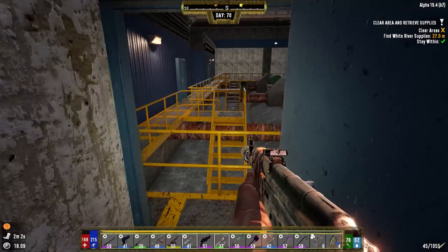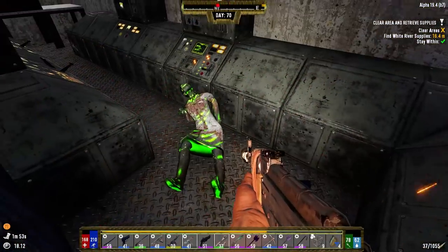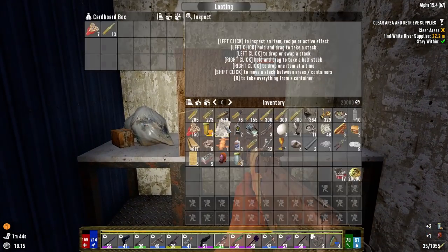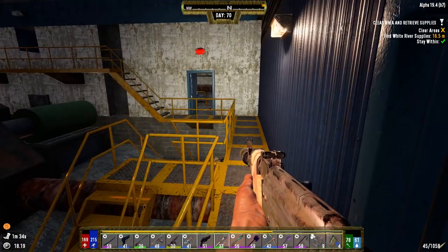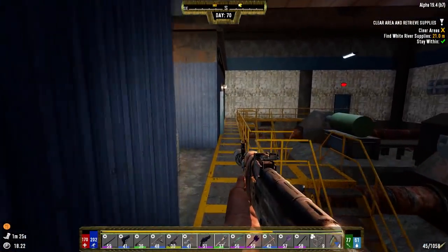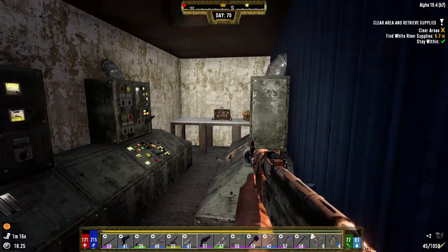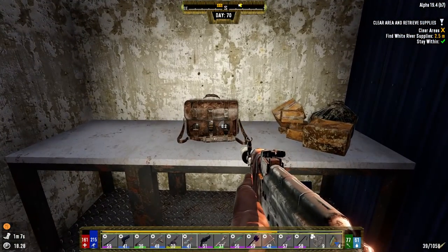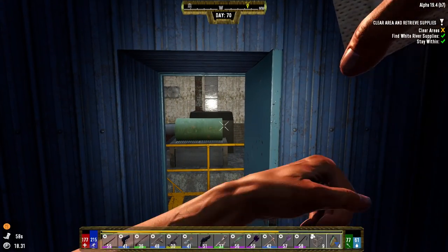I'm still looking for the White River supplies. My shooting has not been very good today. Just a hazmat mask and some green alcohol - I'll take that. Do you have anything good? Ammo's good. I think I might be close to the supply I'm supposed to get. I got to go upstairs. I didn't check my corners properly - that was on me. There's the carrier right there, the satchel. We just need to clear out the rest of the zombies and we'll be good to go.